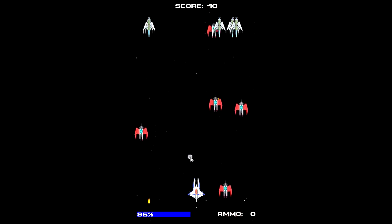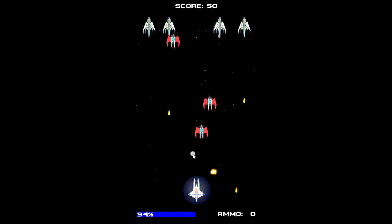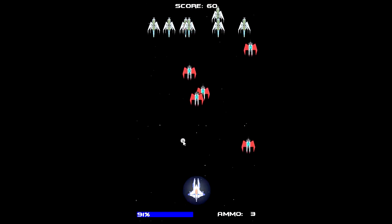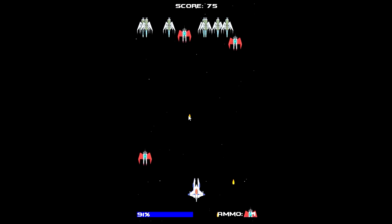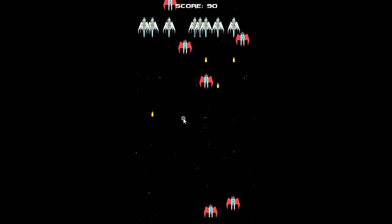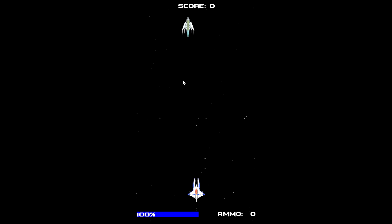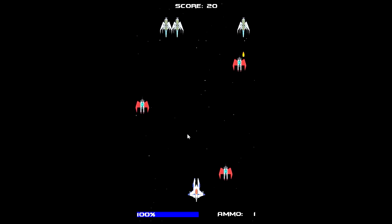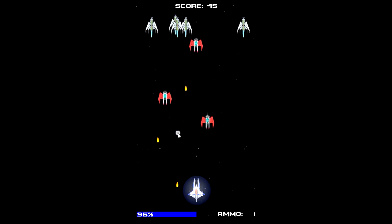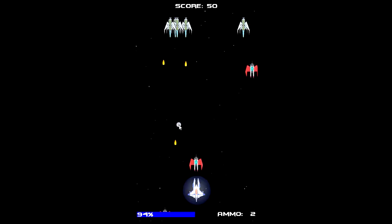We've also got a scoreboard up there. The shield can actually destroy enemies as well. Only these ships are coming after me — the other ones stay back. So it is a pretty interesting concept: your shield absorbs the bullets and then you can fire them back at the enemies. You don't actually get bullets when you destroy those other enemies.